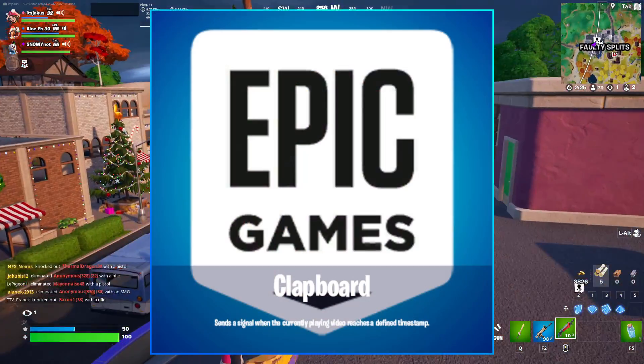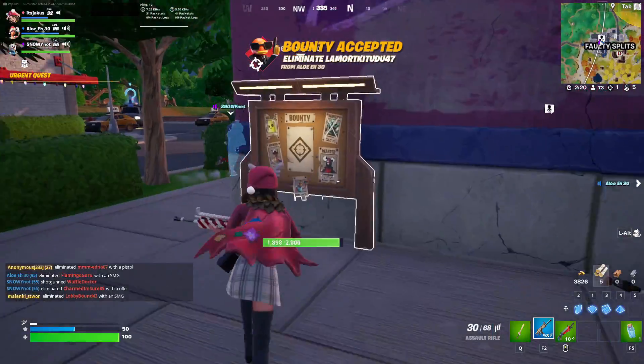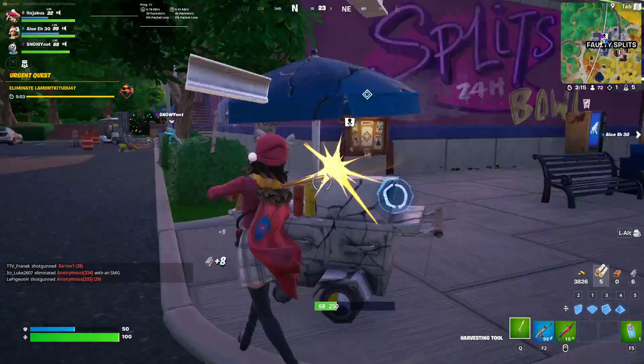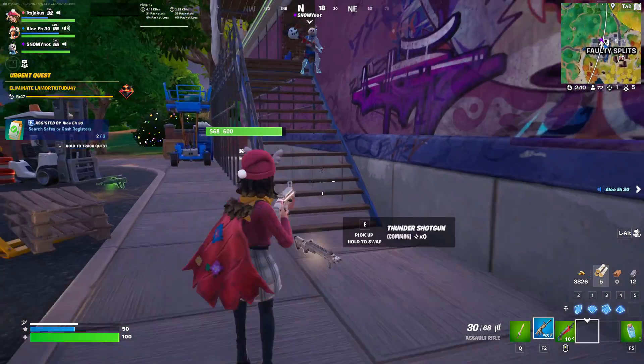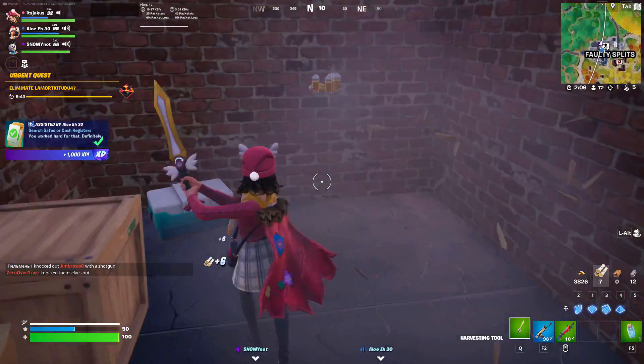The clapboard device was used only for an early version of the Easy Life of the O2 concert and will most likely never get released. What it was going to do was send signals when a certain second was reached in the video player or llamatron's video stream, but as of update version 17.40 during chapter 2 season 7 it has been removed.